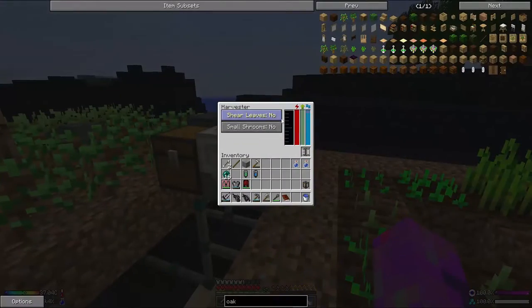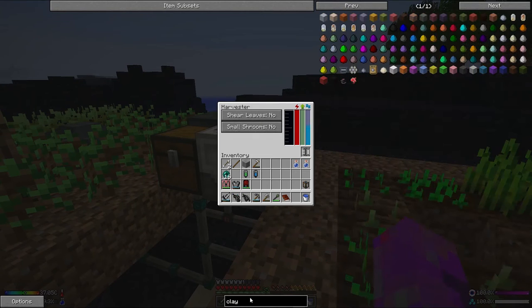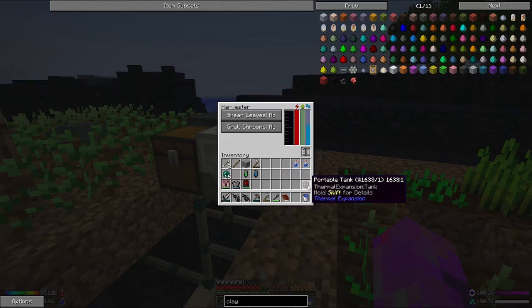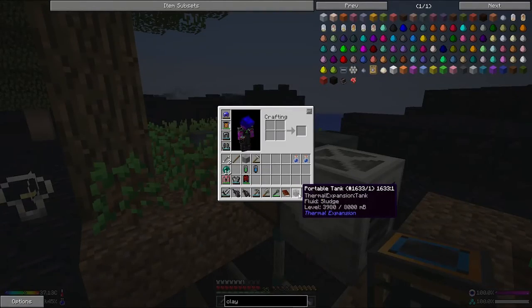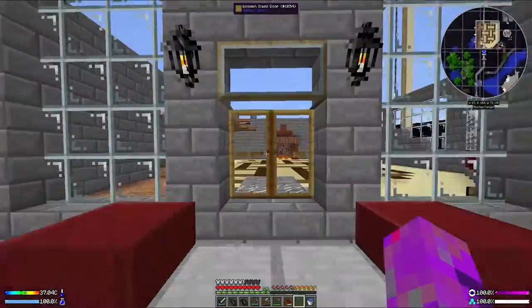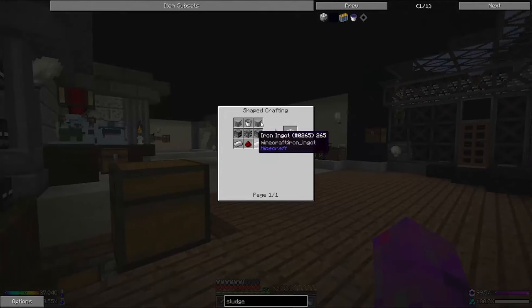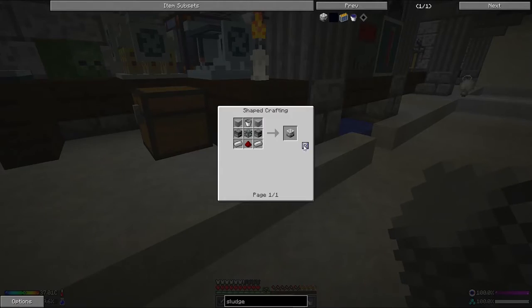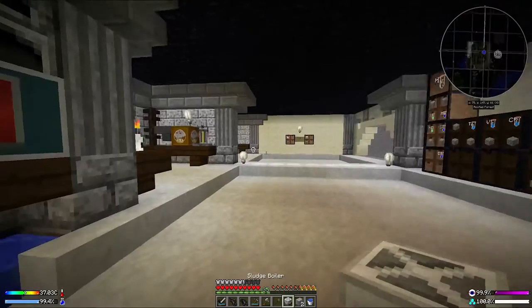It is actually all to do with this sludge stuff here. If I type in clay into NEI here - go to clay block - you can see that you can actually make, from a sludge boiler, from one bucket of sludge an entire clay block. I'm not sure what the 16.95 is - I'm hoping that's not the chance to do it because that would be horrible. The sludge boiler actually outputs a whole load of stuff, but I'm hoping we can use this tank to fill up here. Let's go make the sludge boiler - we need a furnace, redstone, some iron ingots, some plastic sheets, a bucket and machine chassis. The sludge boiler has been made - awesome!